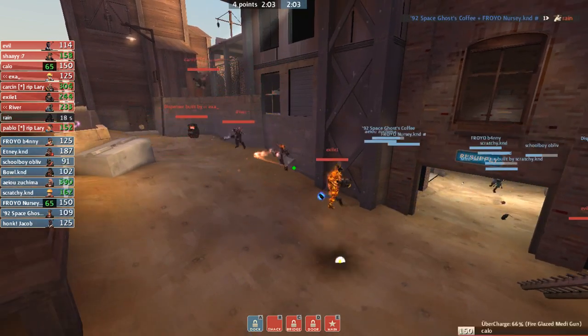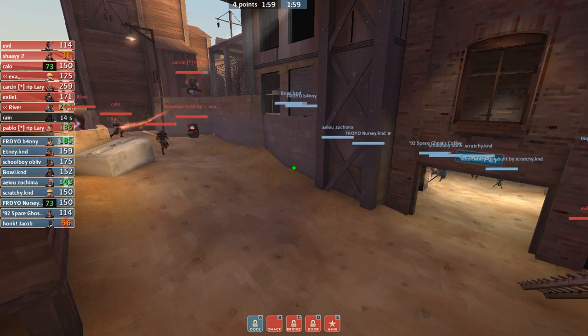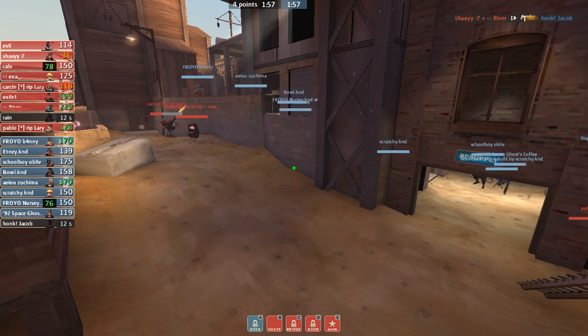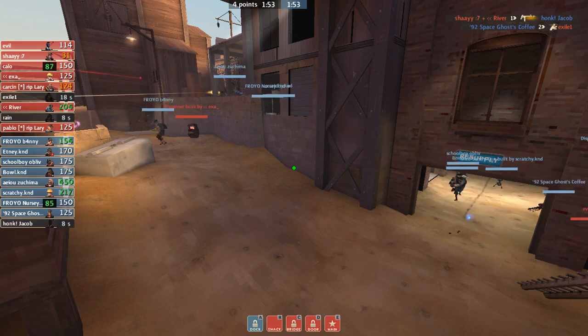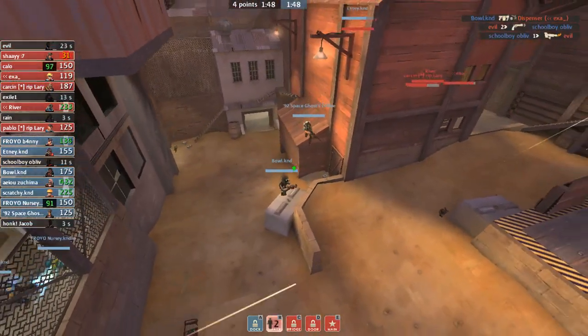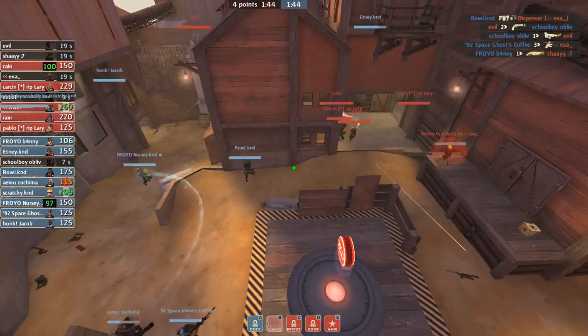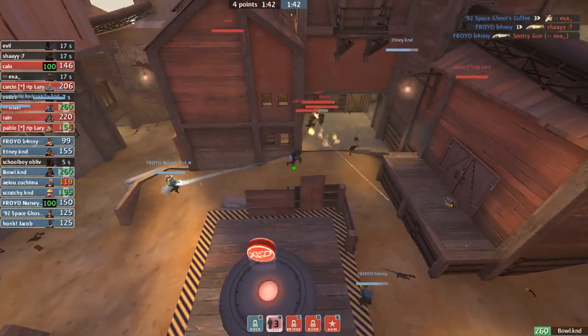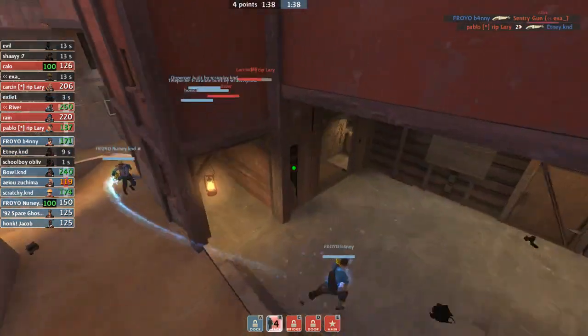Rain dies — that means we can be taking upper here. No soldier in upper means that they only have a heavy in upper. Abuse the fact that they only have one in upper. Good — now we have upper control. Jacob dies, doesn't matter a ton here. Exile dies — that's major. Once your demo dies at any point on CP Steel defense, you can be blitzing. And Evil dies — that is three down from the side of defense. Now we just blitz this. The gun needs to go down and now they're just collapsing. Shade dies, Exile dies — that's four down from the side of defense. You can be hard blitzing this.